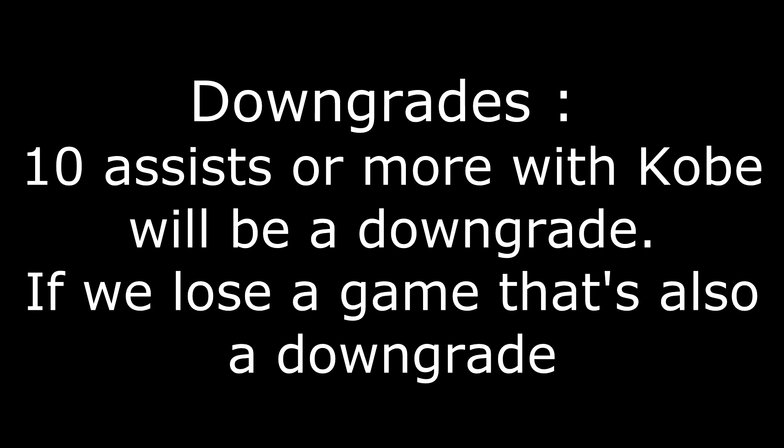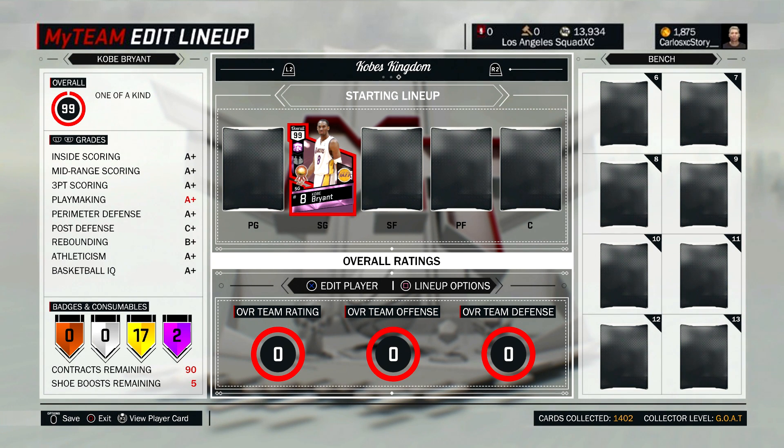We're also not going to be doing challenges for this series — I'm going to keep that for Path of Prestige only. If you guys have any other ways of doing upgrades or downgrades, let me know in the comments below. For those that don't know what Path of Prestige is, I'll leave a link in the description below — it's also a My Team online series on the channel. Make sure to smash that like button; let's try to aim for 99 likes, since that's Pink Diamond Kobe's overall.